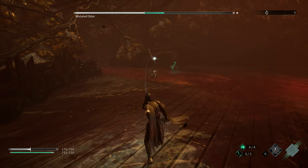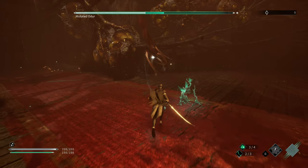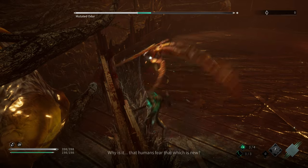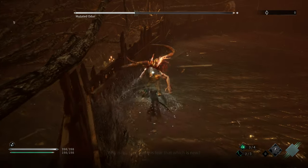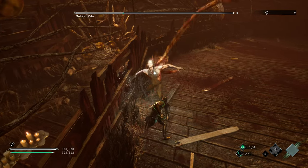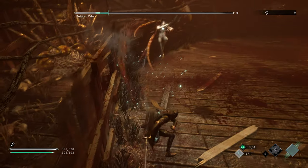What I did notice, however, is that if you just continue to overwhelm him and always stay in his face, especially when he's below 50% HP, the chances of him using it decrease significantly. So if you find yourself becoming very comfortable with this fight, don't let up. That said, if he does start to use the unblockable attack, heal up to full and you should be able to survive it.